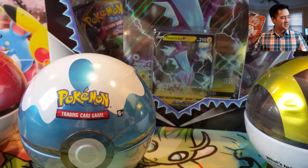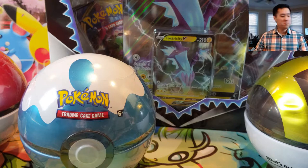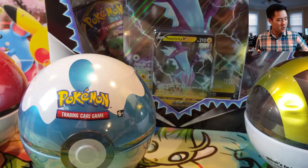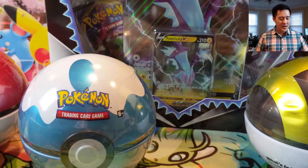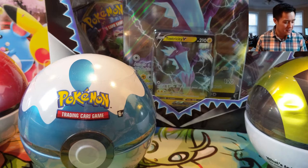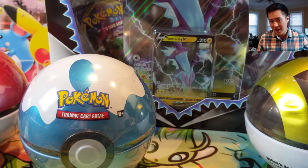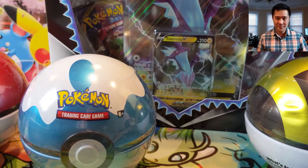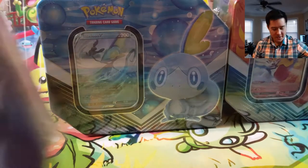Today we have the new V Tins — I'm just gonna call them that. We got Inteleon, Cinderace, and Rillaboom tins, and we're gonna be opening all three of them for you, kind of doing an opening slash review of this product. They do MSRP for $25 — I feel like that's kind of high — but we'll take a look at how good the promos are and see what kind of pack selection they have. Let's get started.